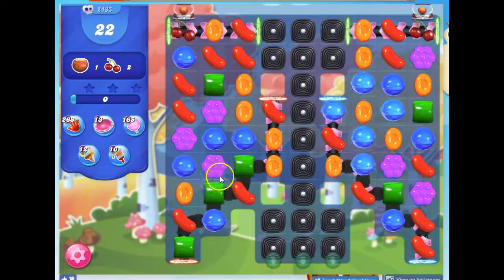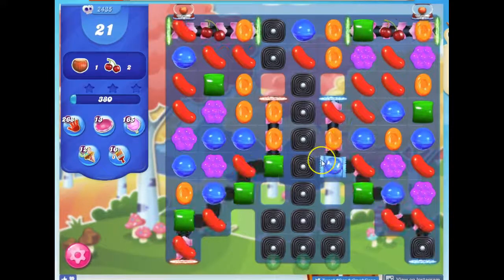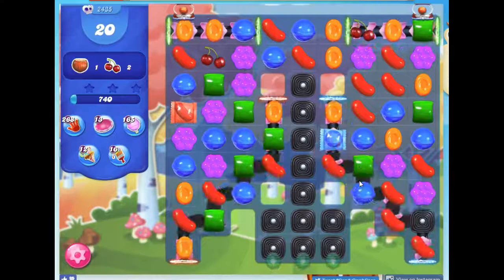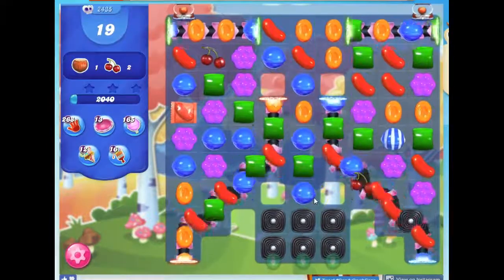Okay, I like this. I actually have two moves that I like. This one would take out three licorice, but this will still take out two and make a wrapped candy along here. So I'm going to go for hopefully a better payoff with this. Yeah, I like that a lot. Look at all that licorice we're getting rid of.